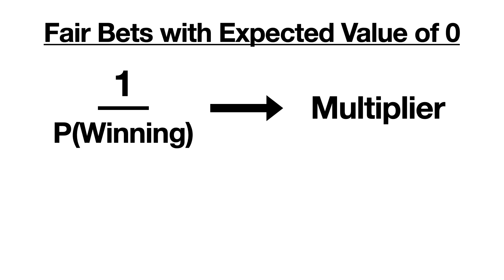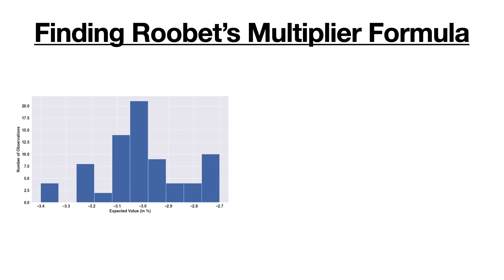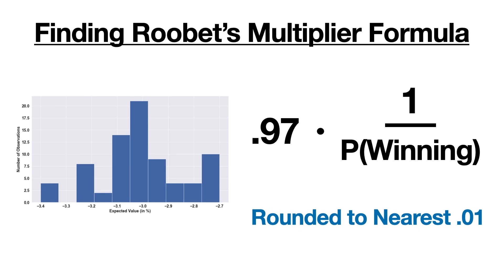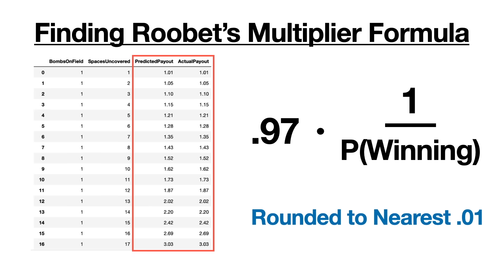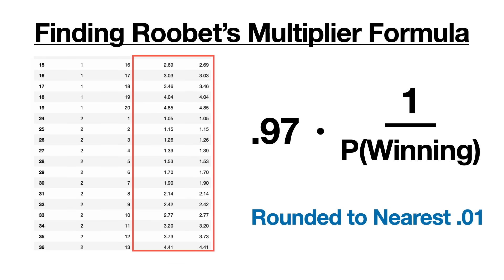If a bet is fair and has an expected value of 0, the multiplier should be 1 over the probability of winning. For example, a bet with a 50% chance of winning should have a multiplier of 2. Because the distribution was centered at around negative 3%, I calculated what the multipliers should be for even bets and then multiplied by 0.97 — which is subtracting 3%. After rounding each multiplier to two decimal places, and comparing to the 76 multipliers we already knew, they matched exactly. So we can be pretty confident this is the formula RuBet is using.